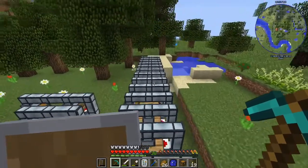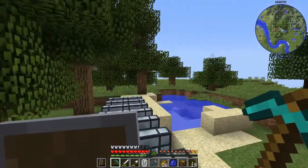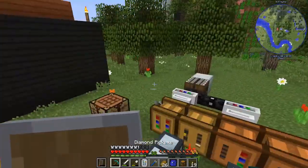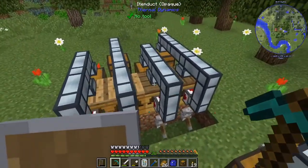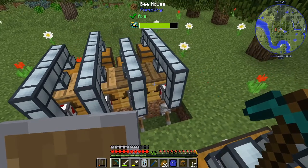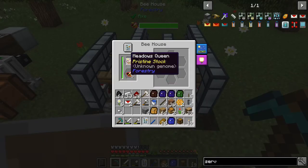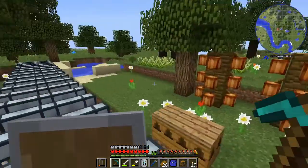So we'll probably start getting a macerator and stuff set up, might start doing some building, get a little bigger house — that's way too tiny. My render settings are way down, but that's because Feed the Beast is laggy. So I'm going to transfer all these guys over, get them out of these bee houses. Is this even going? He's just slow, or maybe he just reset. But yeah, so I'll see you guys later.